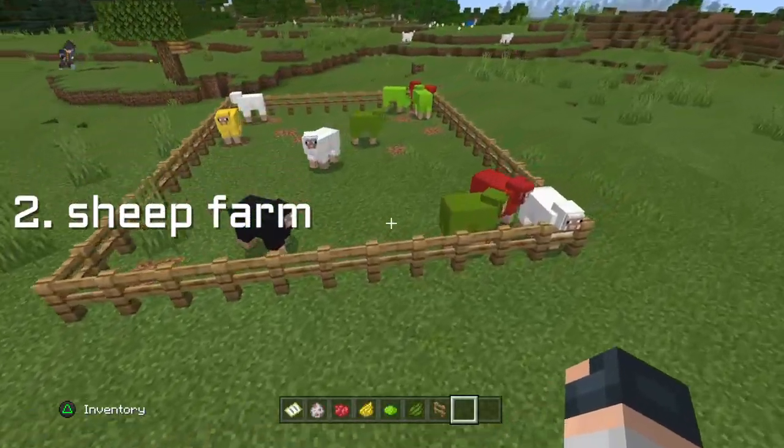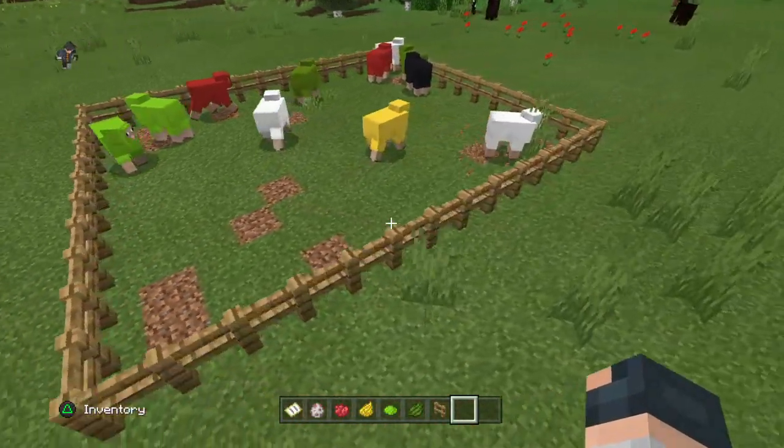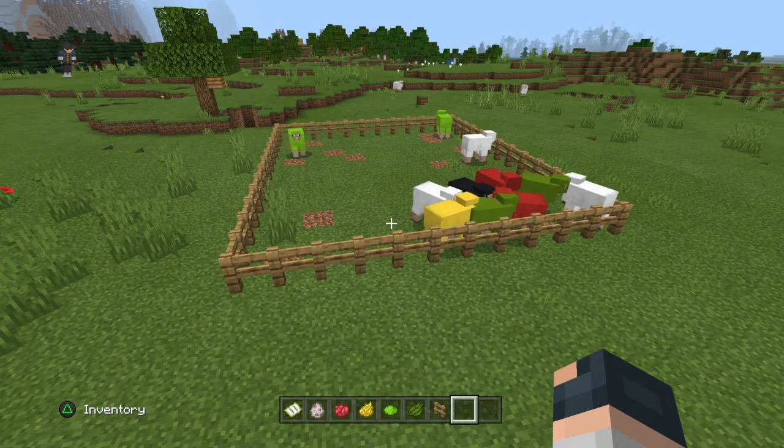Another thing you could do while bored in Minecraft is make your own sheep farm. You can create whatever colors you want, or have the challenge of creating the entire rainbow with each individual sheep being a different color.